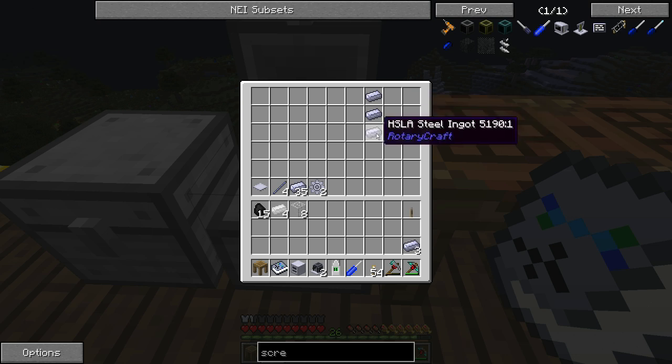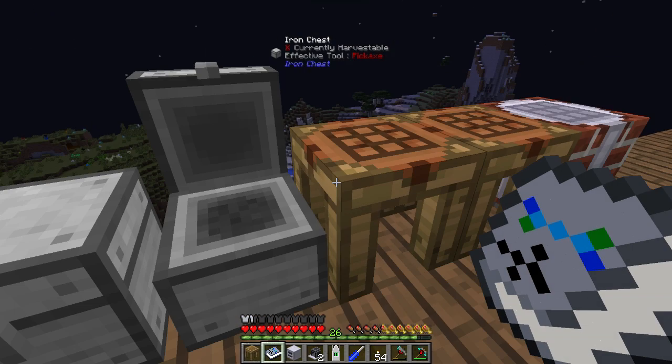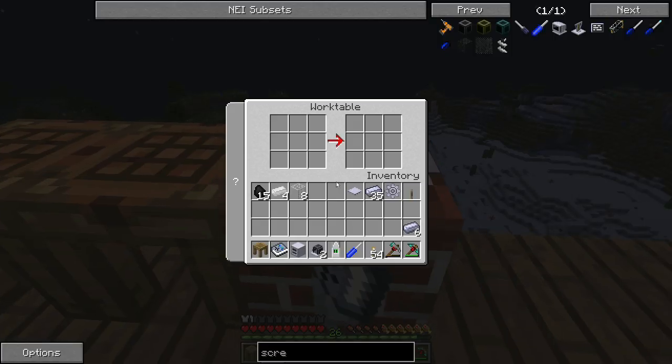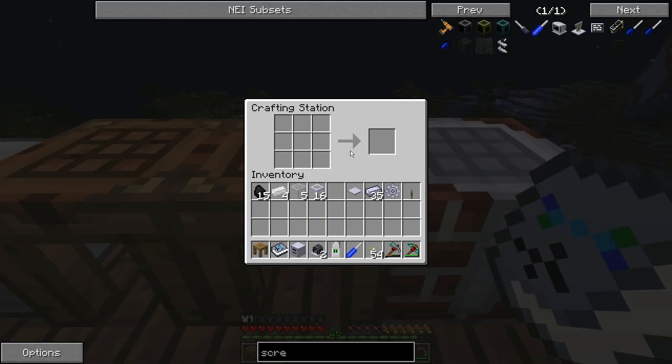You need some glass and some HSL steel ingots for the liquid pipes, plus some gears and base panels for the pump. Let's make the liquid pipes first: glass down the centre, steel ingots on either side, and you get liquid pipes. We'll go to the crafting table for making the smaller parts of Rotarycraft. That's a steel gear — which is usually made like this — and you get gears. And to make a propeller, just like that.